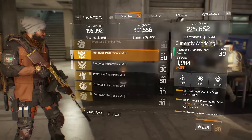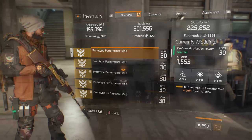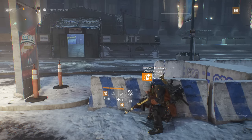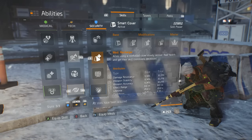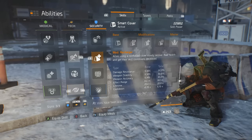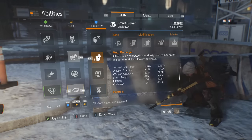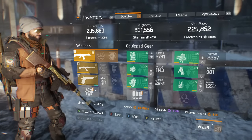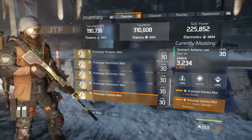Looking at one more viable option: smart cover. While smart cover took a major nerf in recent updates, it is without a doubt still a viable option. Using smart cover with the recharger mod active, you can look at adding in the region of about 32 percent to team stats such as damage resilience, weapon stability, and accuracy — compared to the nine percent base value, that's a hell of an increase. As an example, when using smart cover I can take my toughness from about 310,000 to 457,000, which is a very noticeable increase.